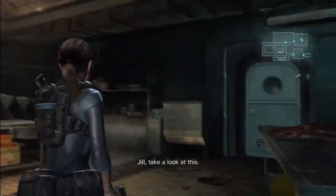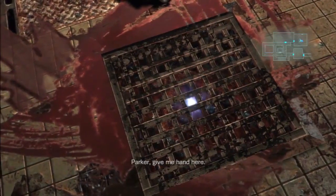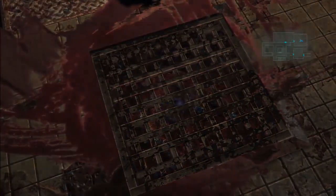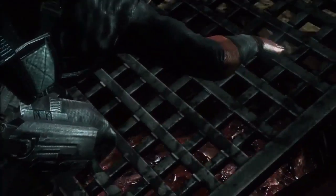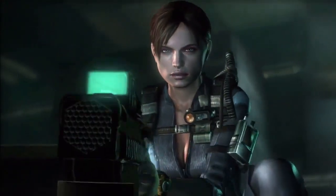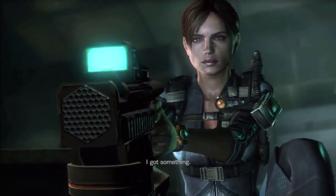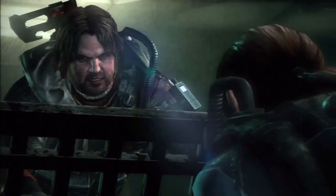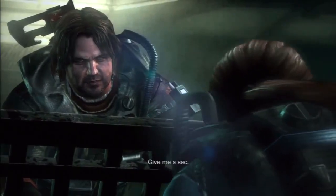Jill, take a look at this. What do we got here? Parker, give me a hand here. Sure, no problem. I got something — I think it's a gun. Now what? Gimme a sec. Okay.